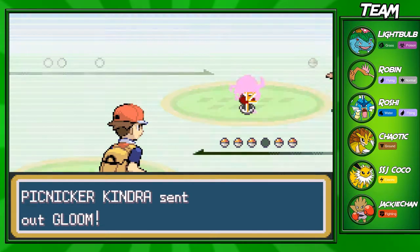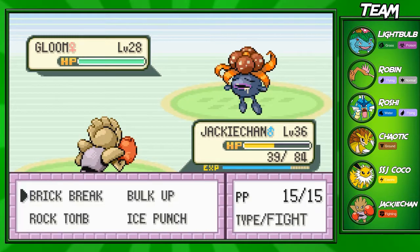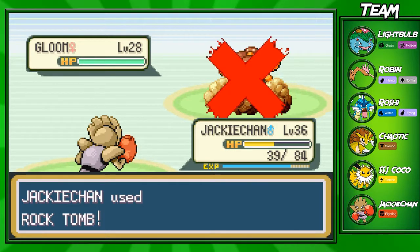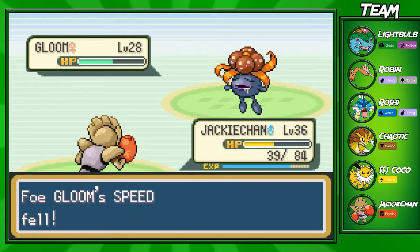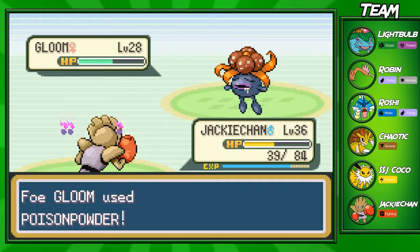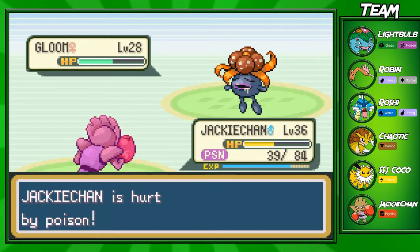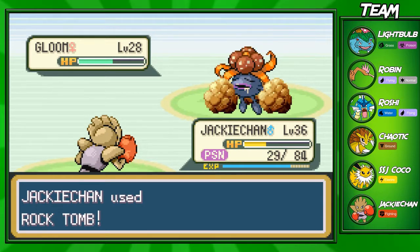You do need something called an Item Finder, and I'm pretty sure you need to catch a decent amount of Pokemon in your Pokedex, then go up to a scientist in one of the little buildings that separate routes to get it. You can also get the Amulet Coin and a couple of other really good items. I can't remember if we already got the Amulet Coin. Anyway, let's go ahead and use Rock Tomb once again.